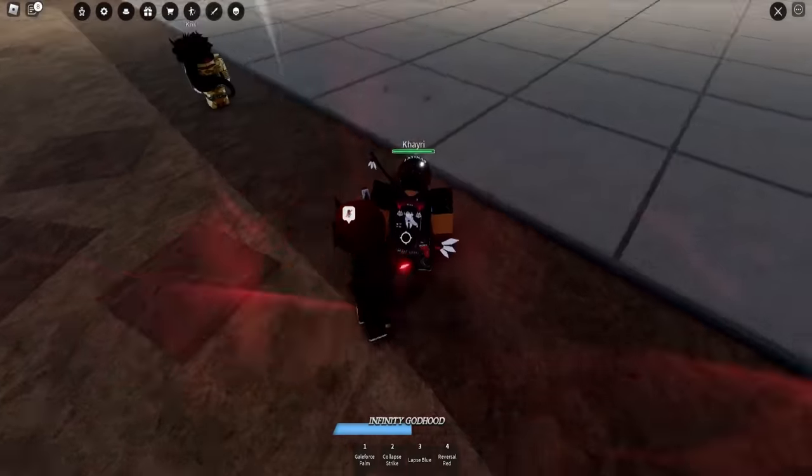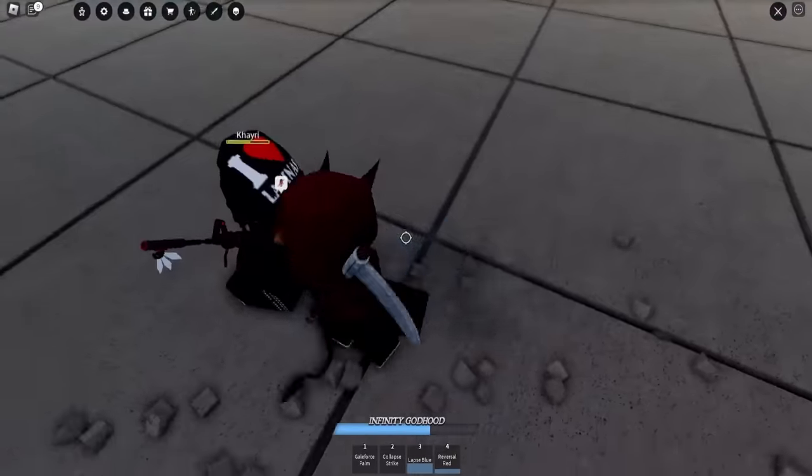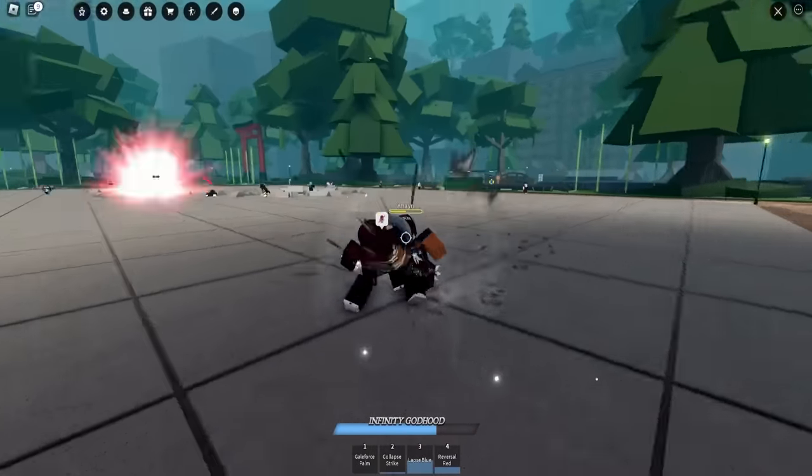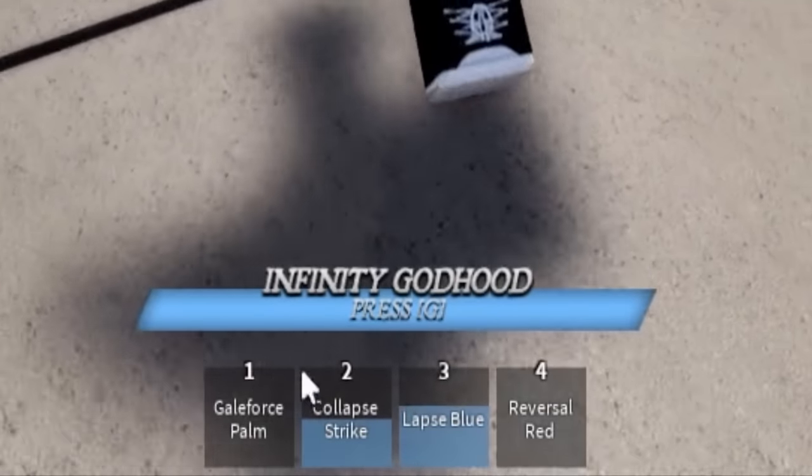This dude is literally back. You're getting the full combo now. Infinity Godhood is fully filled up — press G to activate.